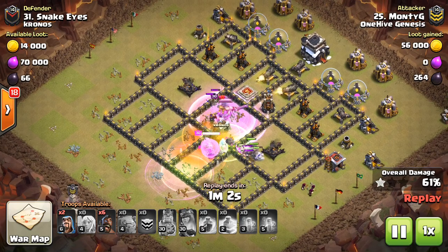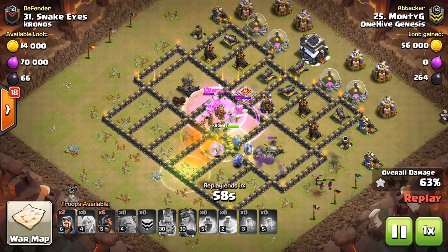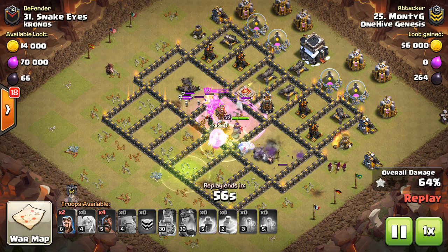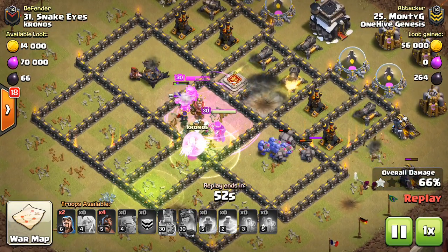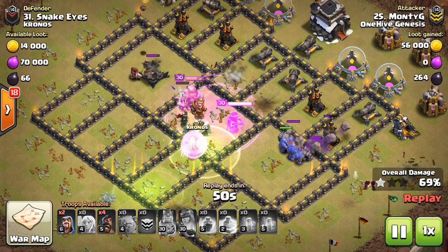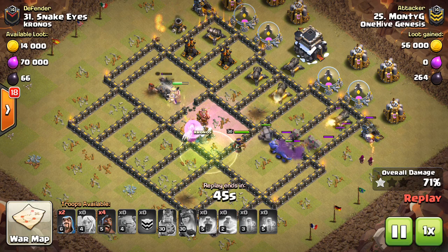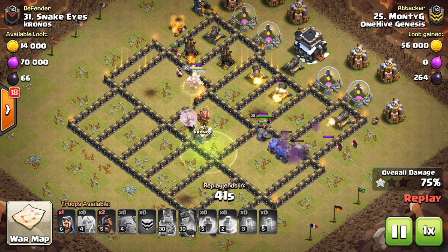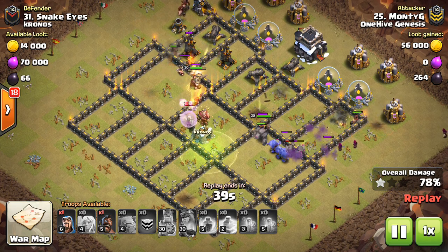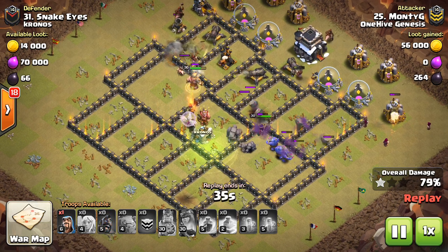It's almost exclusively a kill squad based attack, only six hogs for the back end. It's very nice how everything meets up because the healers are going to start healing stuff up. He doesn't even bring a heal spell because the healers in that rage can do a very nice job. A few seeking air mines do pop up, but besides that the healers are taking care of the golems. They'll often lock onto the golems because they have the most troop space, but they can help the king out there as well, keeping the king alive while those two hogs come in and take out the expo.